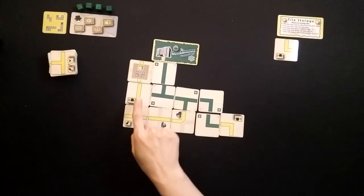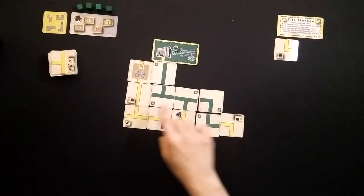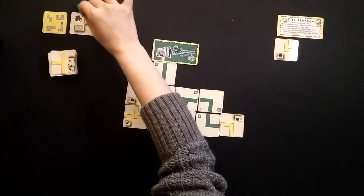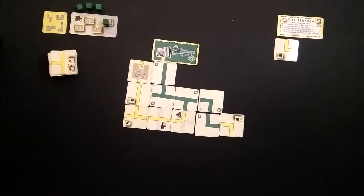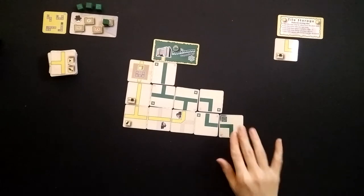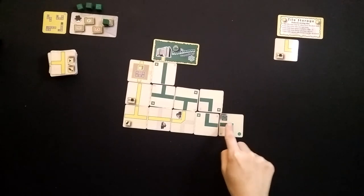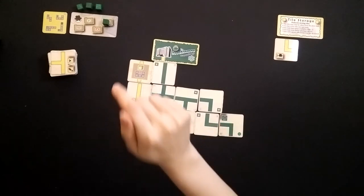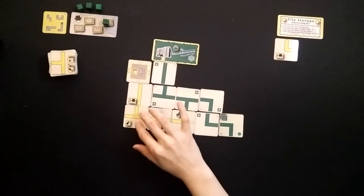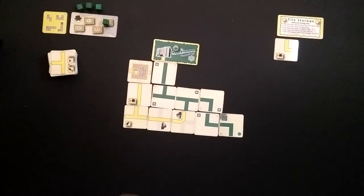If I have a shape that I've made — in this case I do — I have the U shape with one continuous path, then that means that I get the resource. One down, three to go. I'll have them flip this over because I can't really build on it anyway. Since I flipped over this tile, you can see this little rotate action, which means that I now have to rotate this card 90 degrees and carry on from here. As you can see, the path ends, and so I'm basically starting a new path.